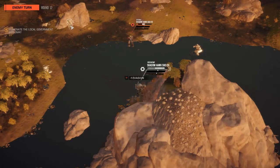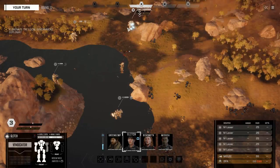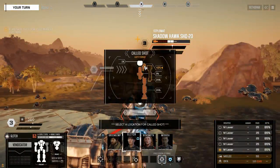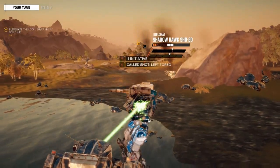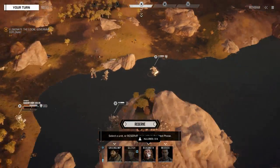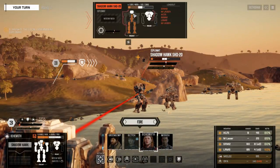I've got three mechs with a medium laser each, so I just need one of them to get the side shot and hopefully connect. I think the Vindicator can jump there. Glitch is going to jump right here - she's got a spirit up so she should get an aim shot too. We're going to precision strike this for the slightly extra accuracy and hope we hit his left torso. Nice - injury, please knock him down.